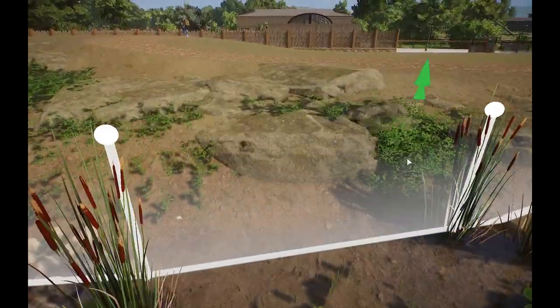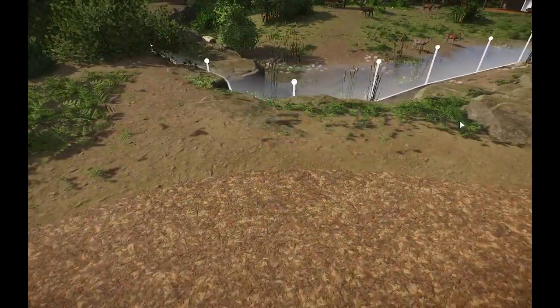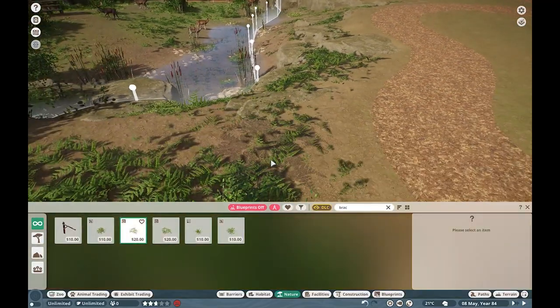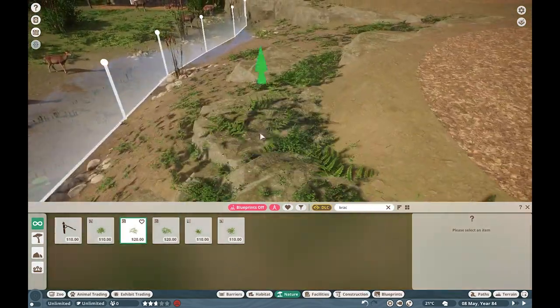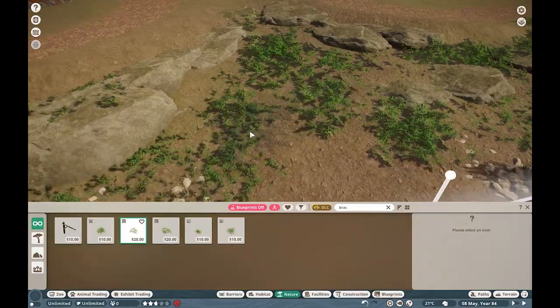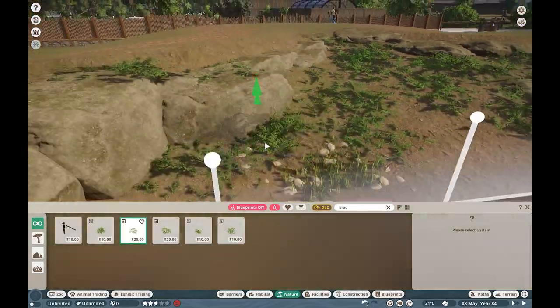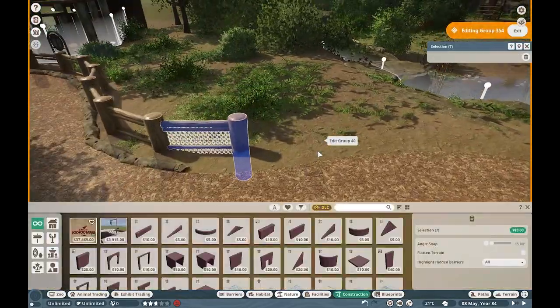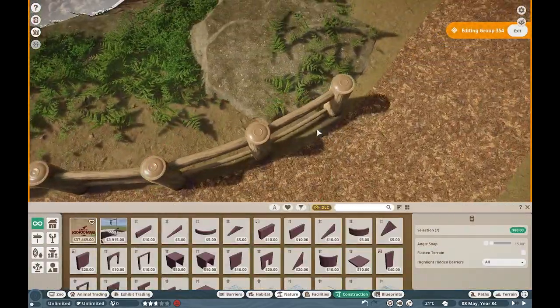We're also decorating the guest side, because I love to do that. We fence it off with the same fence we built for the porcupine exhibit. The porcupine, by the way, did get updated thanks to Frazzle - it does not crash anymore. So go check that out - really cool mod, really innovative mod too.